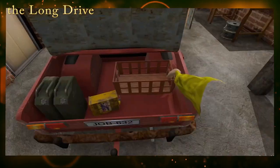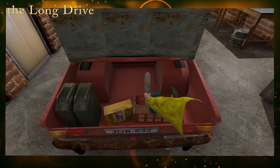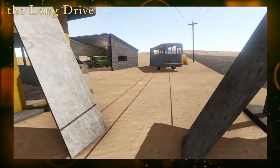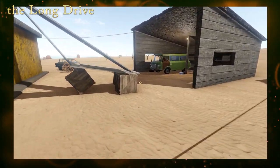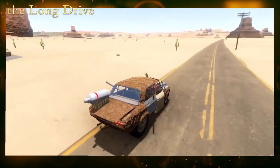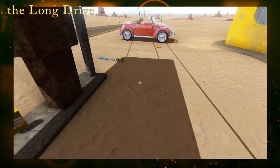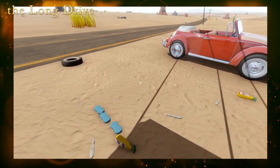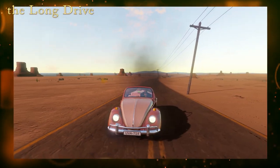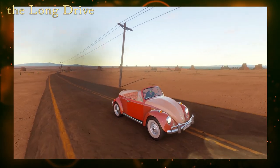Along the way you'll collect gas, oil, water, alcohol, and anything else you might need to keep your mechanical beast down the road. There are tons of vehicles of all kinds for you to scavenge and swap parts back and forth, trying to put together the perfect post-apocalyptic ride. You never know what you're going to find just laying around. I spent days driving around just trying to find a set of white walls in good condition to complete my sweet convertible Volkswagen.